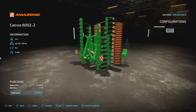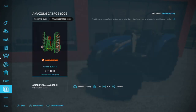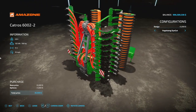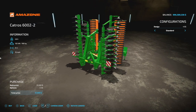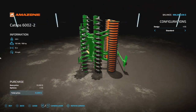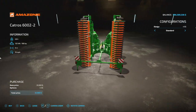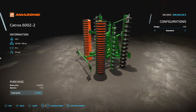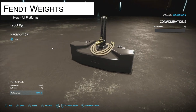Also from Stevie Modding we have their Amazon Catros 6002. Heads up because we already have a 6002 but this one doesn't have the thing in it — essentially it's like both of them in one mod. This was actually my favorite cultivator to use in Farming Simulator 17, fun fact. It's 2.8 tons, requires 180 horsepower, 6 meters at 10 miles an hour, and it's going to be 6 slots.